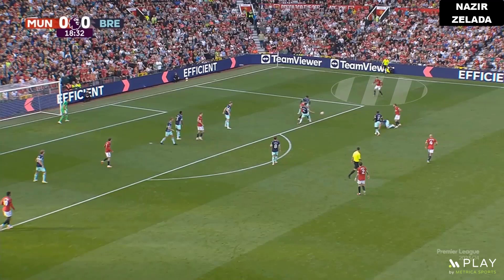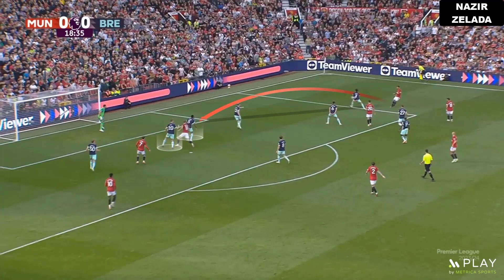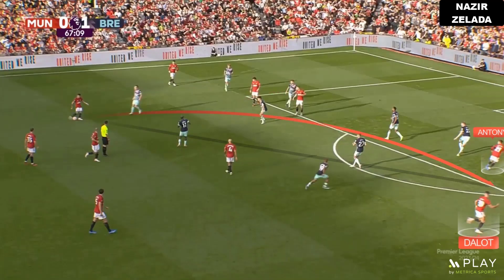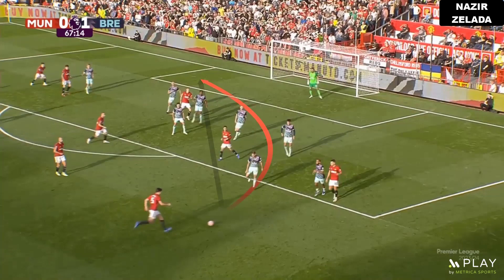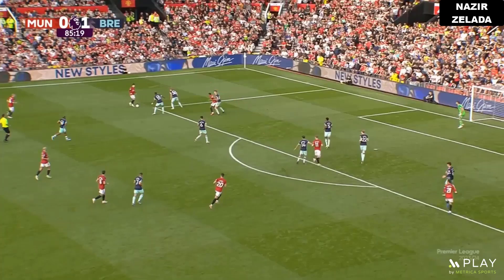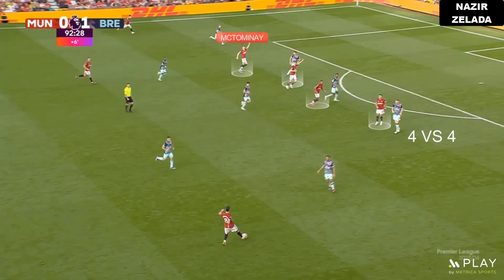Dalot played fast with Casemiro, who played across to Hojlund, but two men were over him. When Anthony and Garnacho came in, they made smart movements inside, which freed the full-backs. However, the crosses made by the centre-backs didn't work. When McTominay was not playing, United only had three players in the box for crosses, but when he came in they had the same number of players.